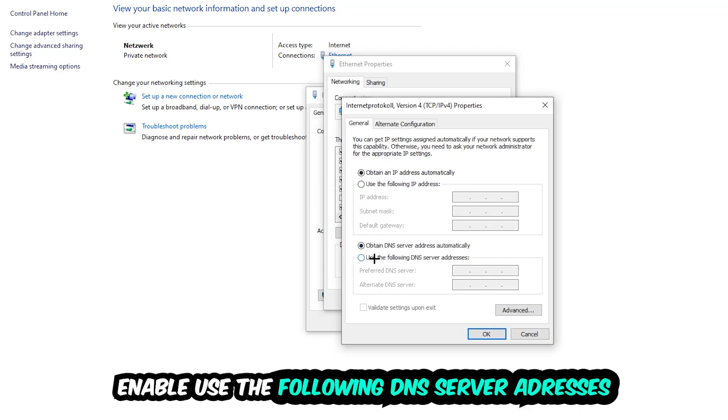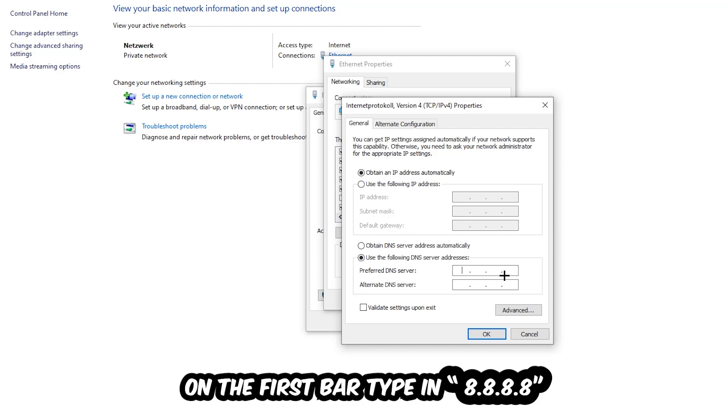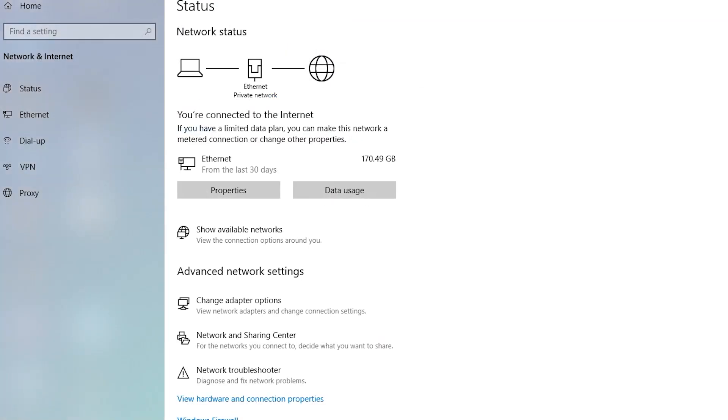Enable 'Use the following DNS server addresses.' You need to enter Google's DNS addresses. For the preferred DNS server enter 8.8.8.8, and for the alternate DNS server enter 8.8.4.4. Hit OK and apply. This will probably fix your server issue with Grim Dawn.